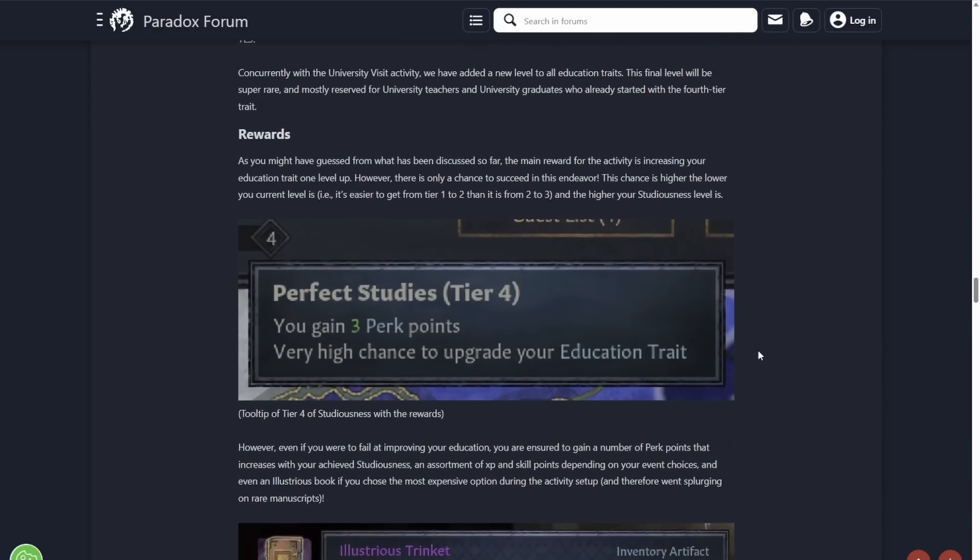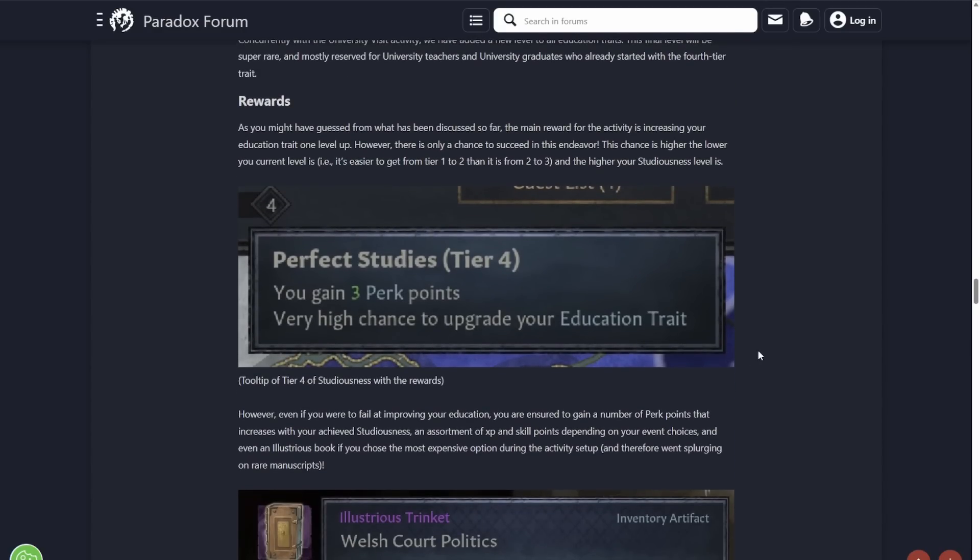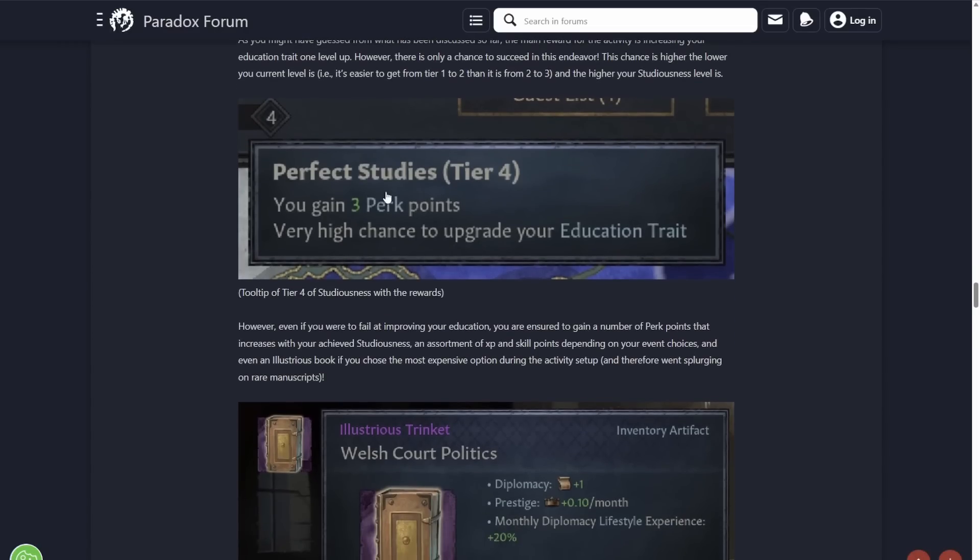Pretty nice bonuses — can't complain about them. The main reward for the activity is increasing your education trait by one level, however there's only a chance to succeed in this endeavor — it's not guaranteed. This chance is higher the lower your current level is, so it's easier to go from one to two than from two to three. Going from four to five is probably pretty difficult, so you're not going to go too crazy.